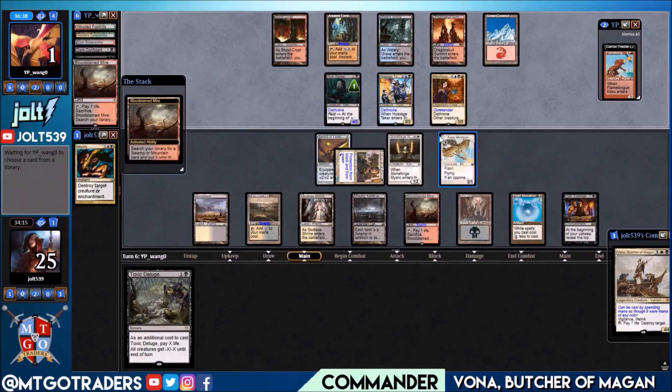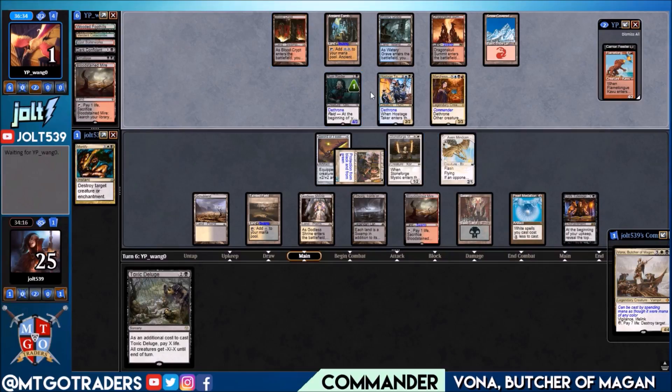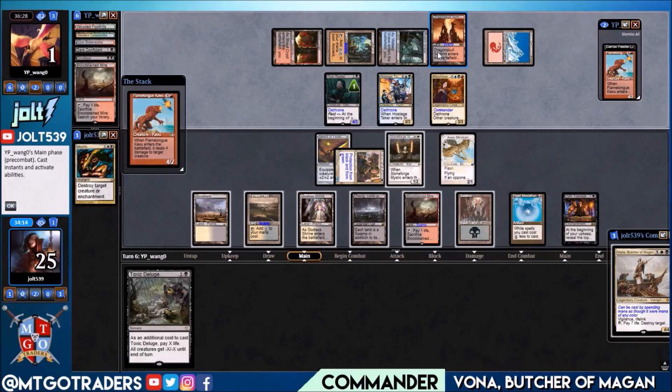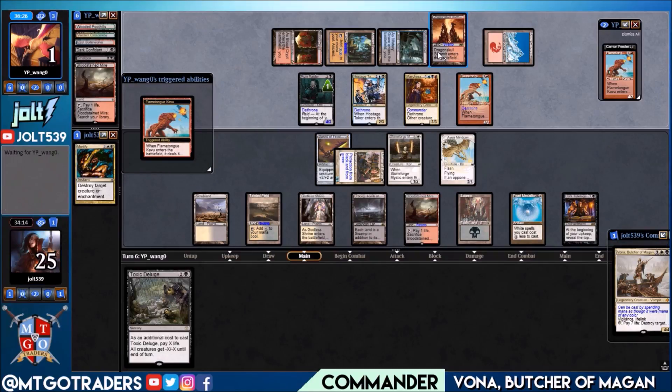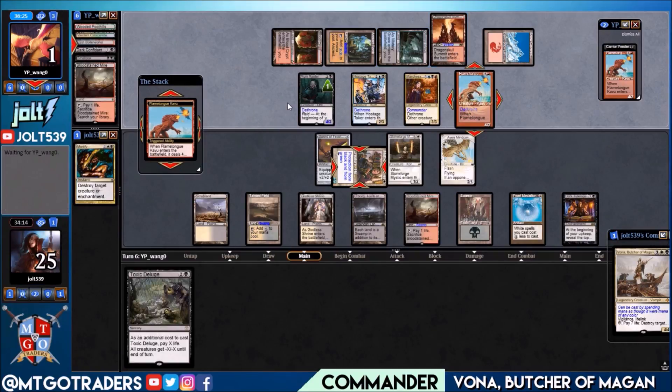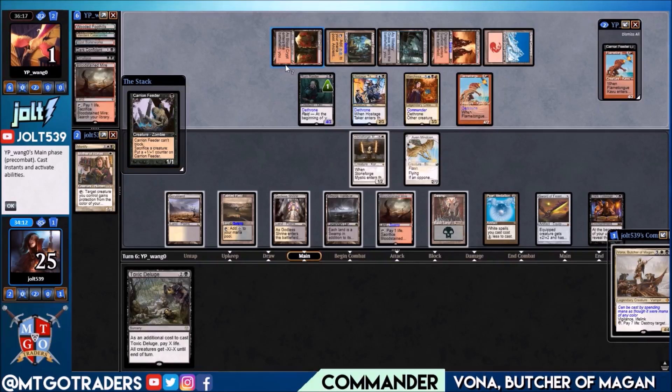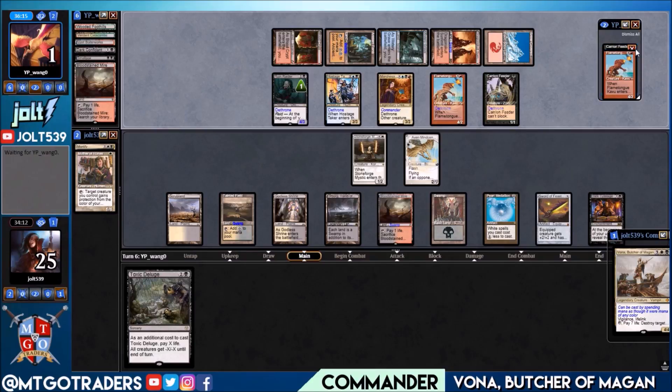They play Flanking Kavu — one, two, three, four, one more mana. They target Mother of Runes. Now we can either equip Sword of Feast and Famine onto Aven Mindsensor to fly past their creatures, or onto Stoneforge Mystic to swing past. They have Carrion Feeder and Flanking Kavu — yeah, I walked right into that Hostage Taker. Swinging in with it to exile Vana since we had Vana on the field to stop it.